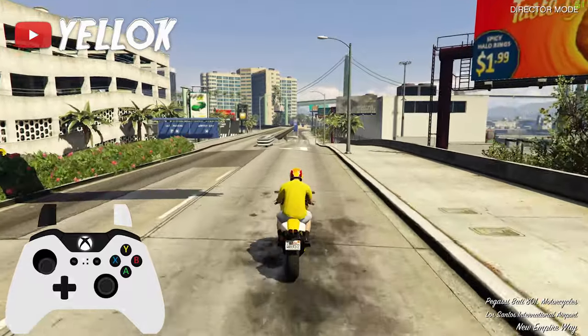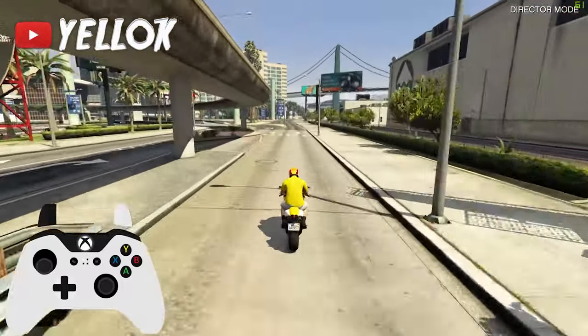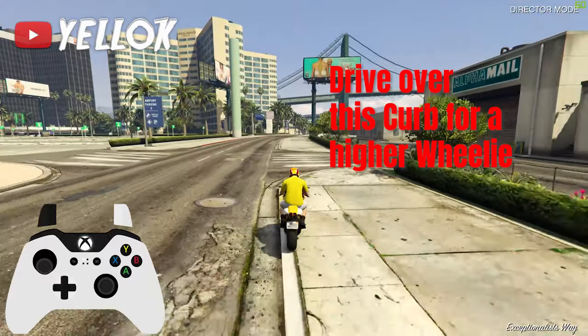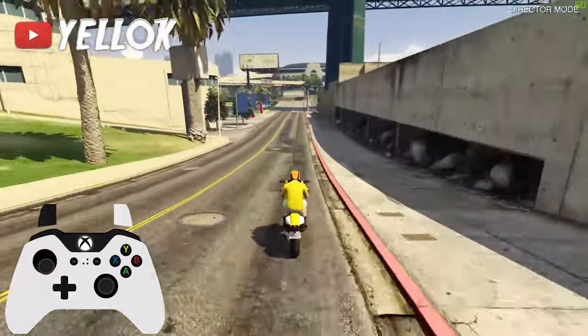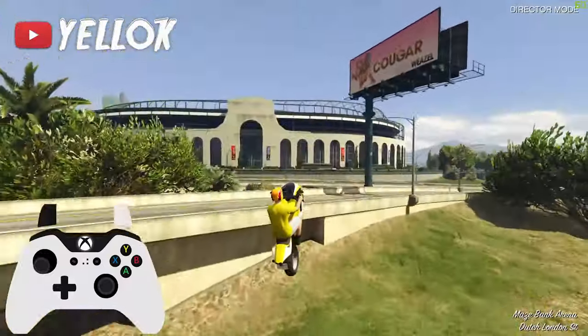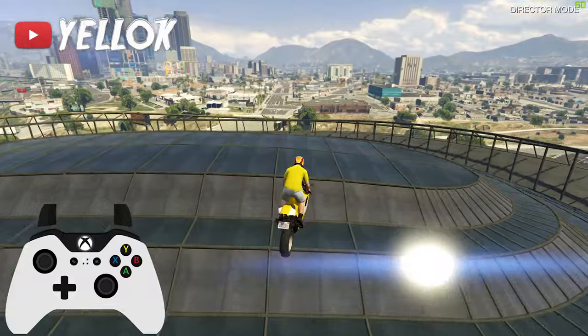If you want to get even more speed on your motorbike, you have to know a very advanced trick that many people don't know about. If you are driving over certain parts of the road in GTA 5, mainly curbs, your wheelies get higher for like a second. This can actually give you nice speed boosts, and many stunt spots aren't even possible without using this technique. Very important to know.